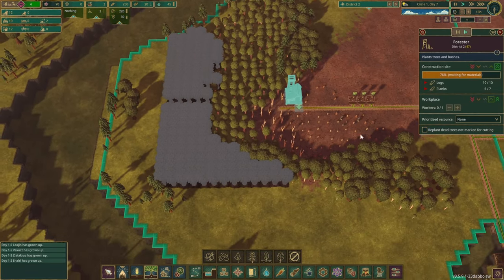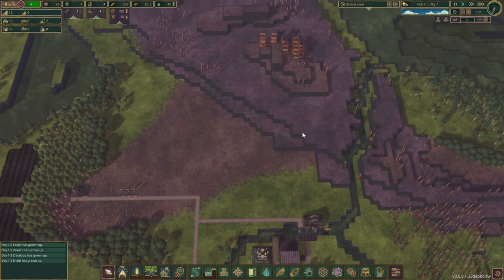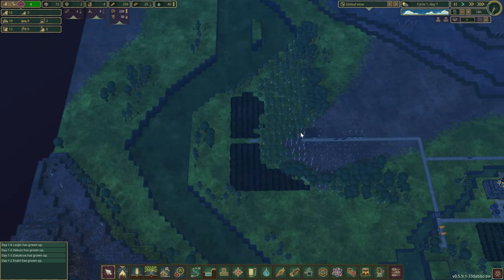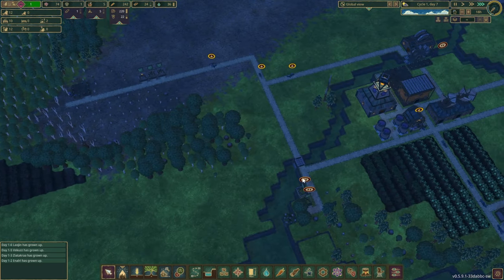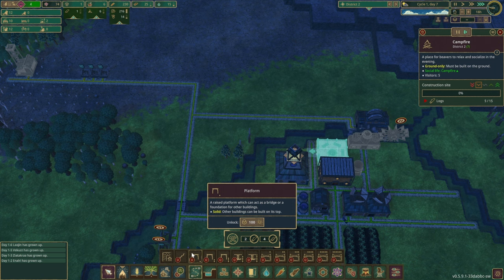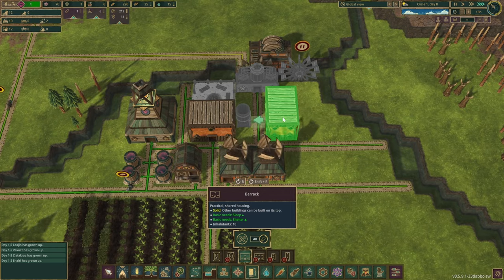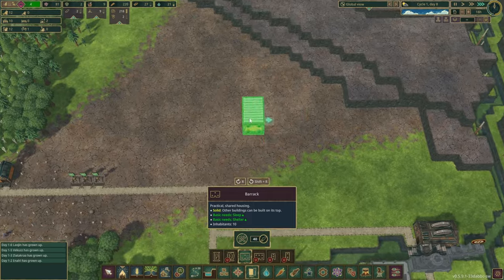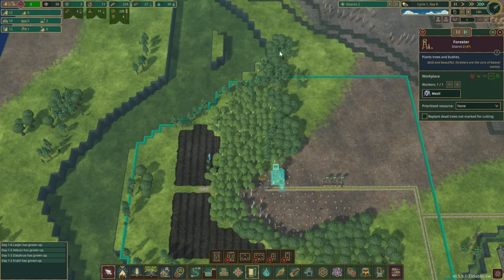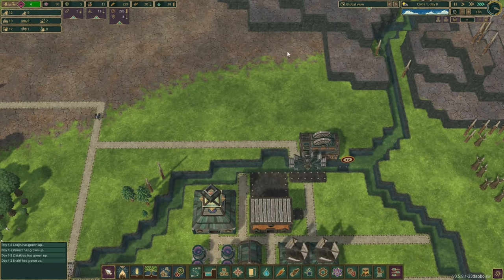We need someone working at the forester to plant trees — tons of trees shall go all over this place. Those trees take 30 days to grow, which is a very long time. But I think we might be able to push into this zone and find some alternative options for our logging industry. Are we getting a campfire? We still have homeless beavers, which is a bit sad. This area is going to be production soon — we'll probably have the mills a little bit closer.